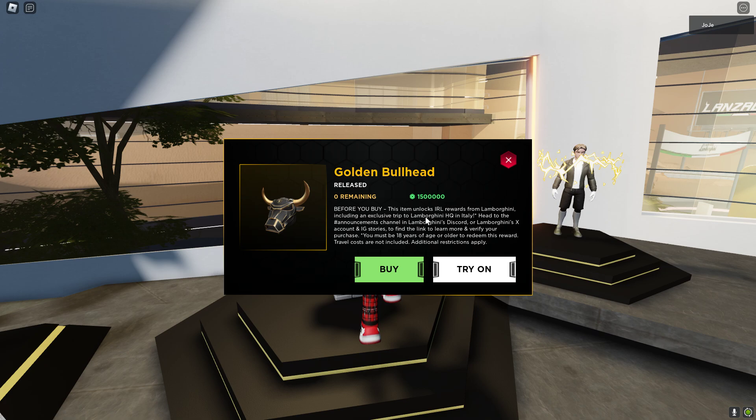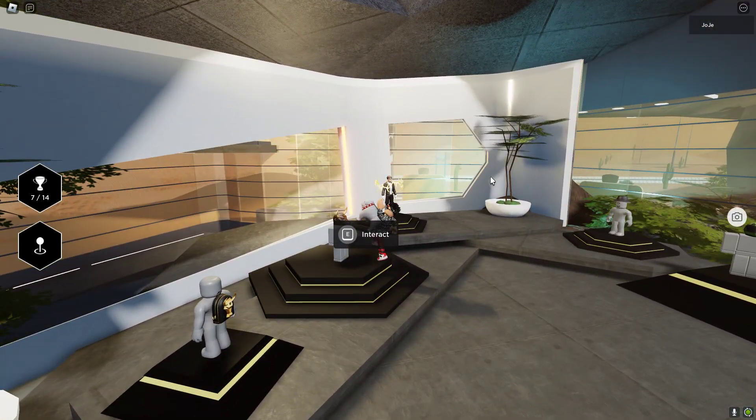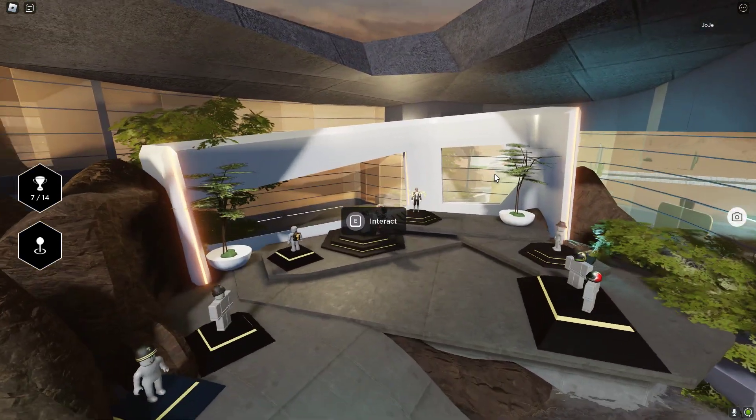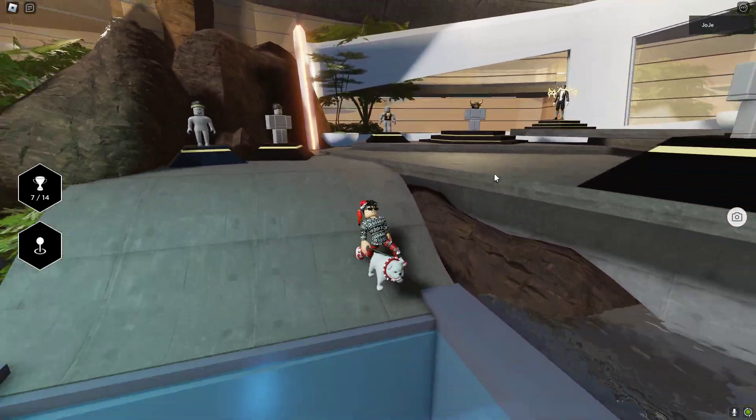That's insane. But this item unlocks IRL rewards from Lamborghini — an exclusive trip to Lamborghini headquarters in Italy. That's insane. You must be 18 years of age. That's actually wild that Roblox is doing that with Lamborghini. It's pretty insane. You can get some UGC items and there will be more free UGCs coming, so I'll keep you guys updated once those release.